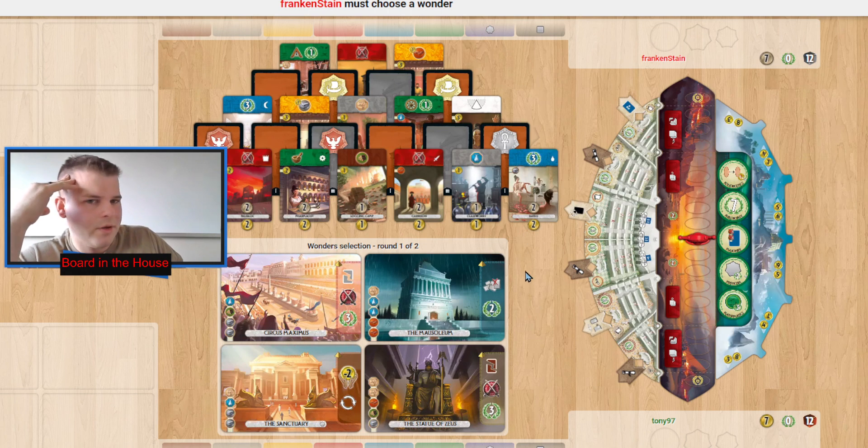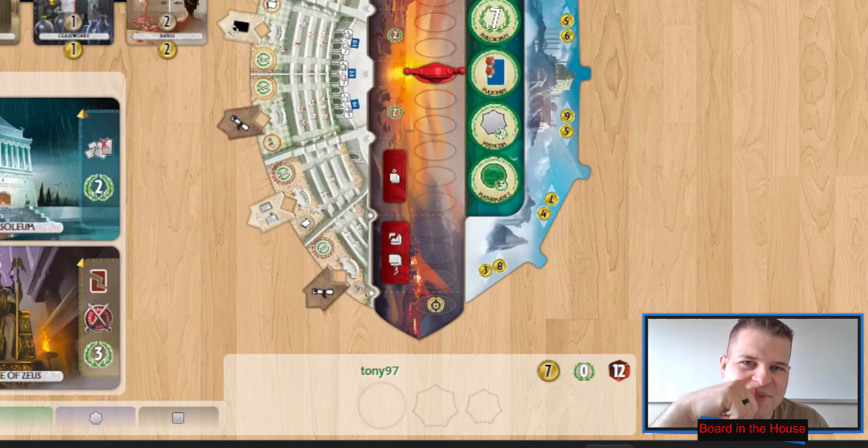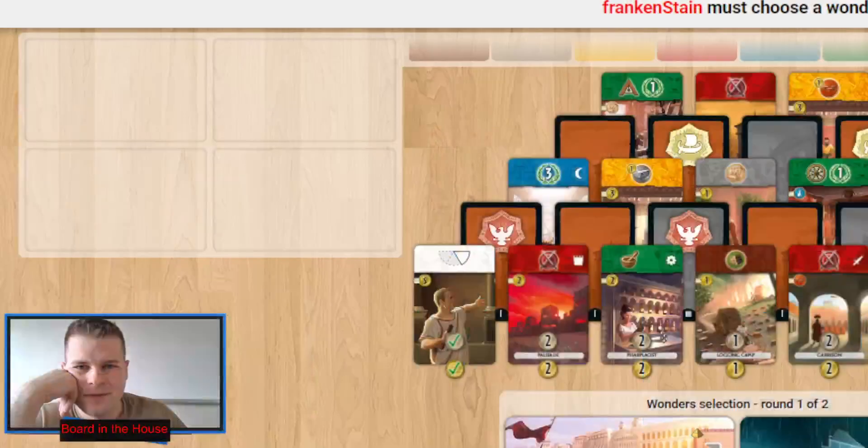The progress tokens aren't really good in this setup. There's no strategy, no theology, no law, not even economy or urbanism — this is the least juicy setup. If you look at my channel, I rate the different progress token setups by how juicy they are. Yeah, we see philosophy, masonry — terrible. Aesthetics — terrible.